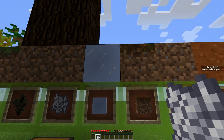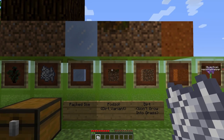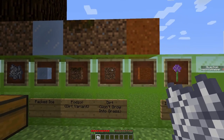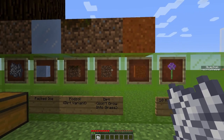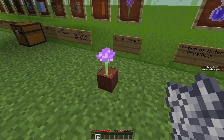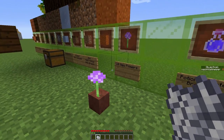We have packed ice, which is a little like ice but it is opaque and also it can't get melted. Podzol, which is a dirt variant. Grassless dirt — basically it's dirt which won't grow into grass. Red sand. There are ten new flowers available, which look pretty awesome and will be great for decoration.